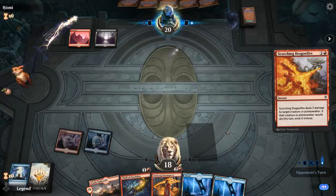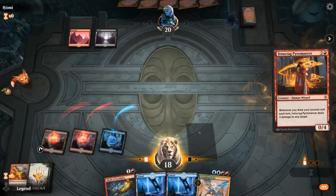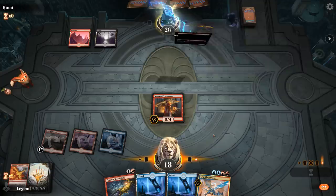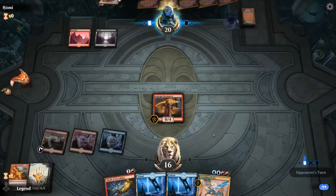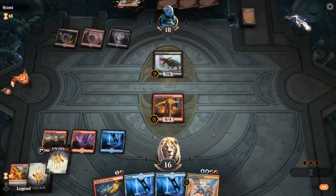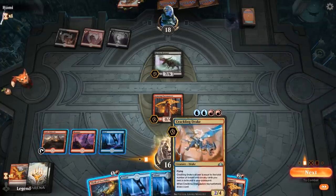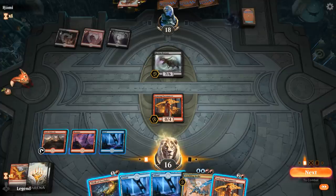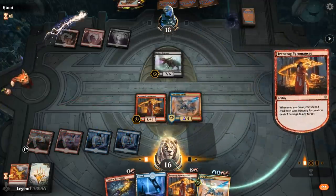Pyromancer can block the Paragon — hopefully they don't have a second one. Crackling Drake will be nice. It's going to be a Stomp from Bone Crusher instead, so hopefully they just play it. We might see a removal spell on Pyromancer — a Regisaur could be a problem, and there it is. Double Pyromancer can deal with it. I could play the Drake this turn, hit them for three, then next turn go Pyromancer into Thrill and they won't see it coming. Just go face for now.